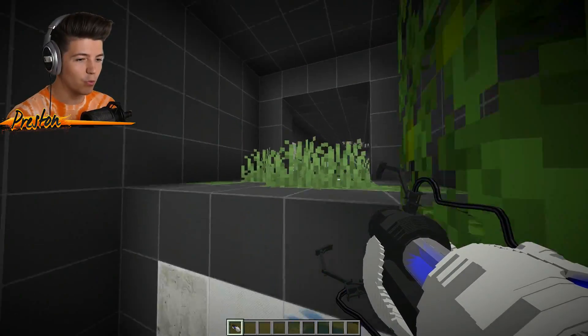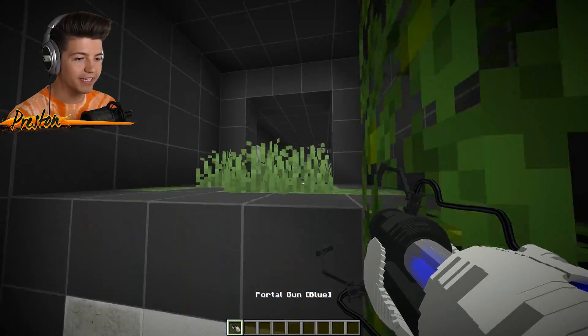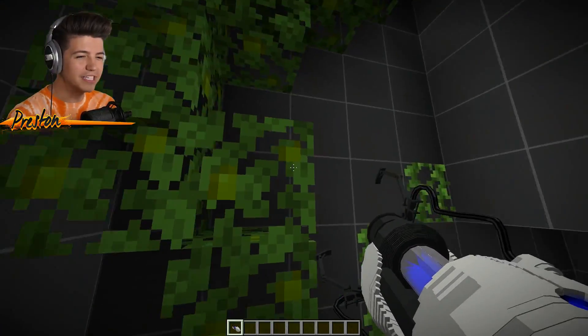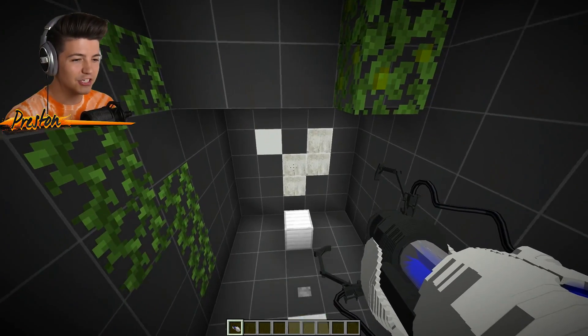Now, can we shoot the blue portal over here? I don't know — can I reach it? It's not reaching! So somehow we have to get... what are these vines for? These vines look very suspicious.